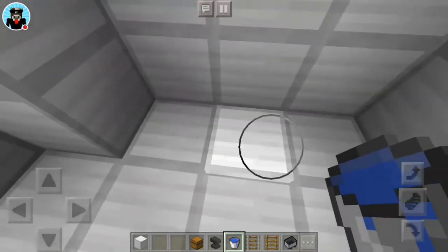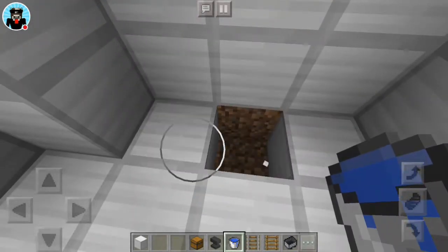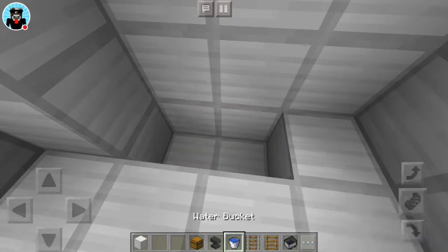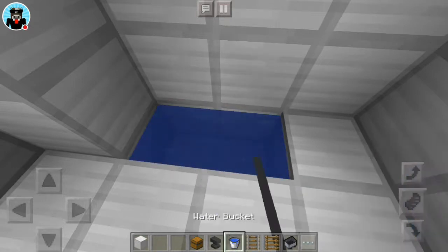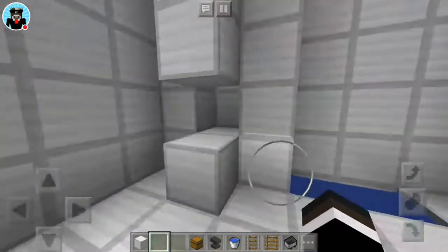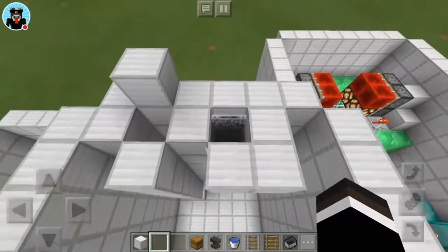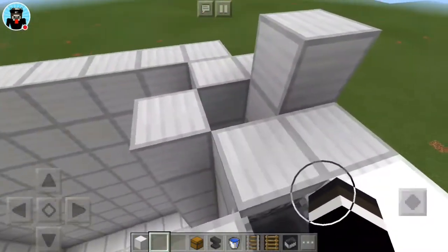And then under here you're gonna break two blocks like this. And then you're gonna place water, and that's so you can come down safely. And then you're gonna go back up, and then everything we have down there is done.